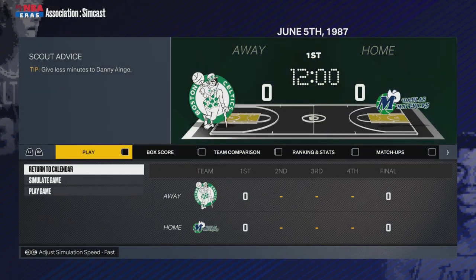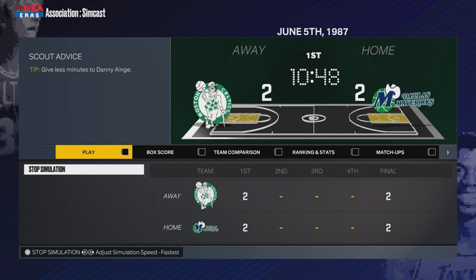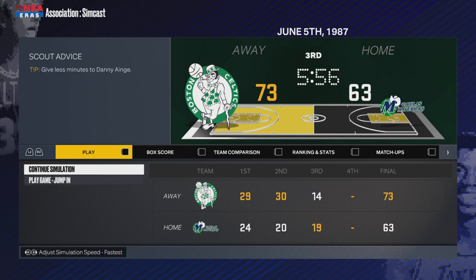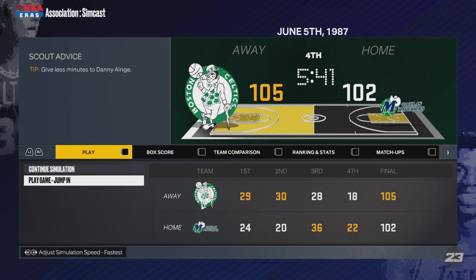What's up everybody, Nutty Sports Gamer here. In this episode of the 40-Year Sim, we'll be seeing the conclusion of the NBA Finals of 1987 between the Mavericks and Celtics. At the end of the episode, we'll be checking out the NBA Draft. Bit of a short episode for my standards, but we're just getting to the nuts and bolts of it and then we're out of here.